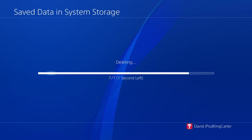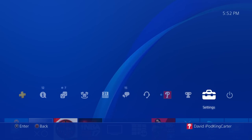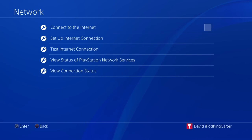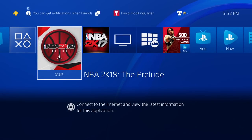Once you're done deleting everything off the console from the NBA 2K18 Prelude, you want to come back to Settings. Remember, don't launch the game and do not restart your console. Once you're back in Settings, go down to Network and disconnect from the network — from the internet.